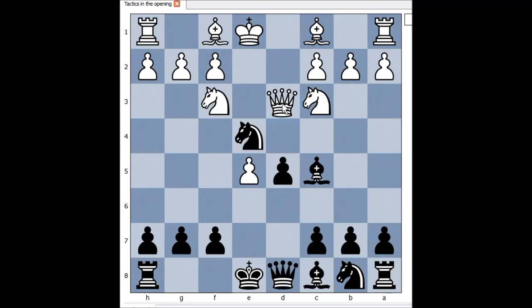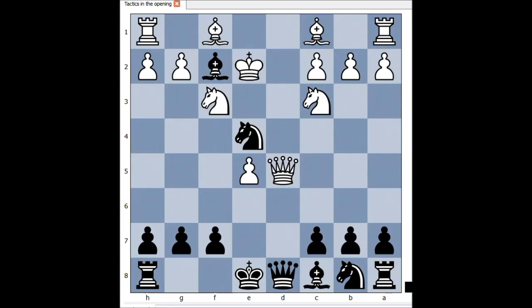Perhaps under the circumstances, queen to d3 is the best move for White. White captured the pawn on d5. I hope you have seen this move — that is the winning move. White resigned. This is check. After, say, king to e2, there comes knight takes on c3, removing the defender of the queen on d5. And after the obvious move queen takes queen on d5 — what a game! I hope you enjoyed watching this video. I wish you good luck with your chess. Bye for now.